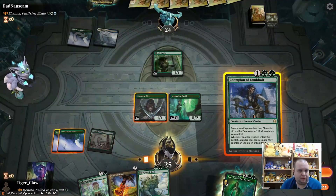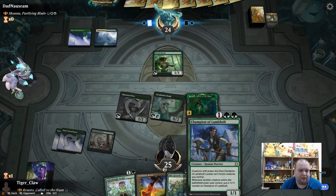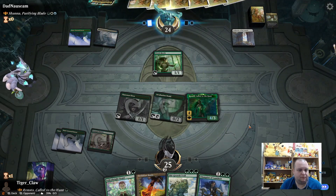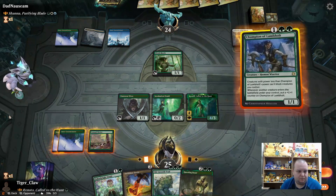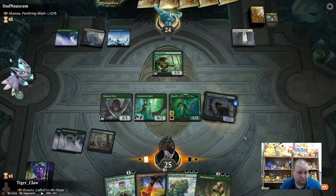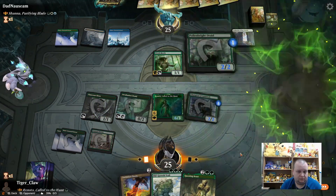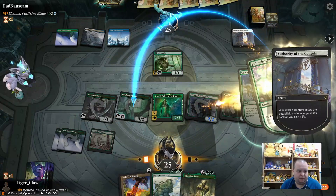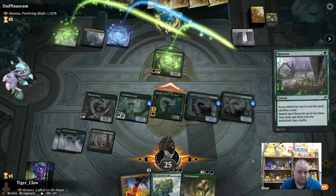We'll do our plays and attack for one. We're going to set up Champion of Lambholt into more threats. Next turn we can go Champion into another creature. They have a slow start and probably have a counterspell. We go Champion, add more creatures, put a +1/+1 counter here, and then attack for seven.